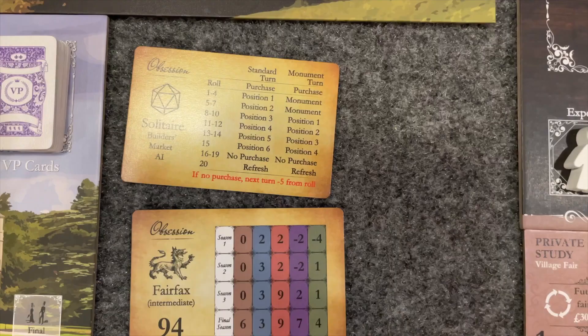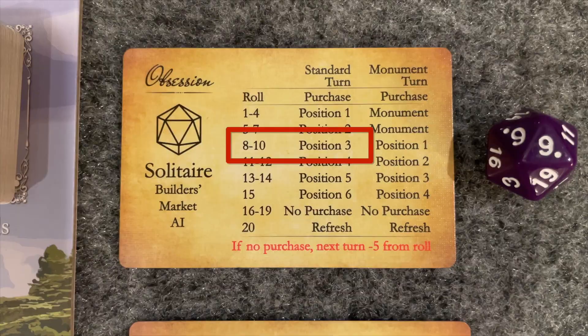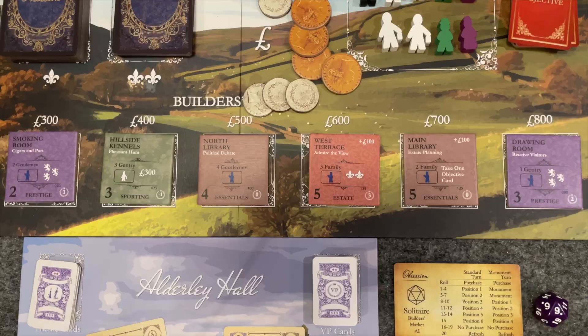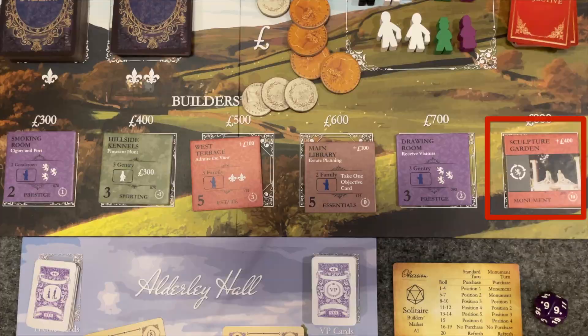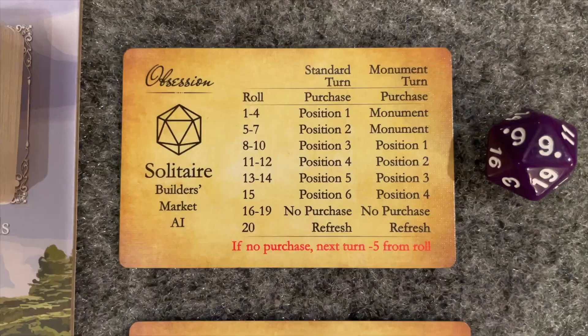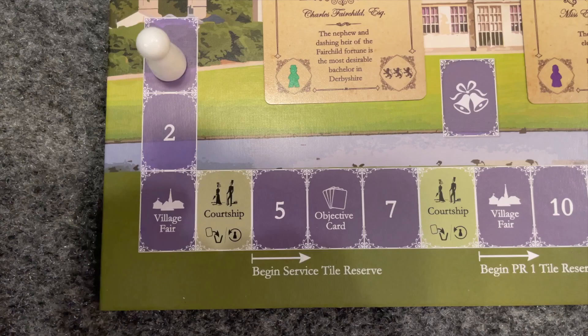When your turn is over, roll the 20-sided die and refer to the solitaire builder's market AI card to determine the rival family's action. Usually it's removing a market tile from the game — so if you roll a 9, you'd remove the tile in position 3 in the market from the game, then move each tile to the right of that tile down one space and draw a new improvement tile. Note that the action changes if there's a monument on display in the market; the AI will prioritize getting that monument and, more importantly, keeping you from having it. If the result is 16 through 19, no purchase is made, but the next time you roll the die you subtract 5 from the result before checking the card, ensuring you never have two rounds in a row where the AI made no purchase. If the result is 20, refresh the market.